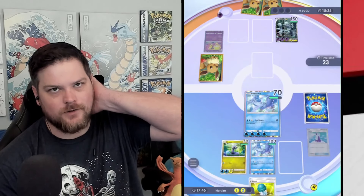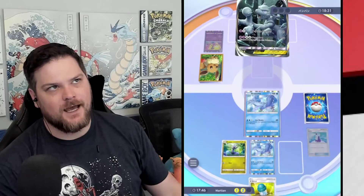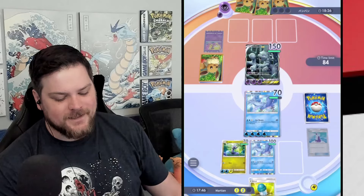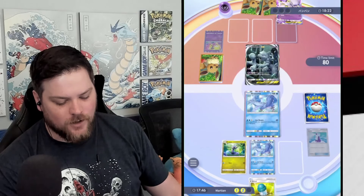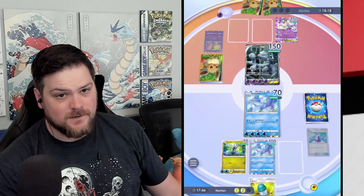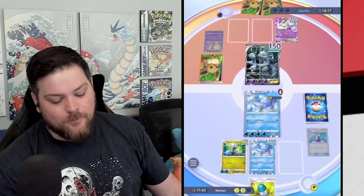Sometimes a player will start with Articuno EX and flip a bunch of heads with Misty, and the deck will feel unstoppable. But I've really been paying attention to my opponents playing the Articuno deck when they get tails, and it's pretty beatable.